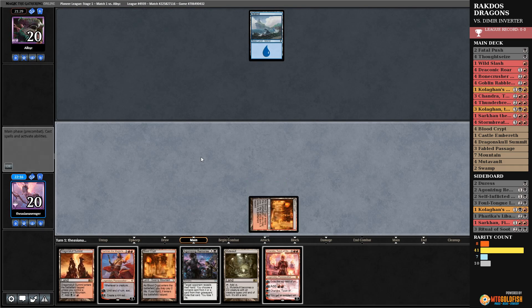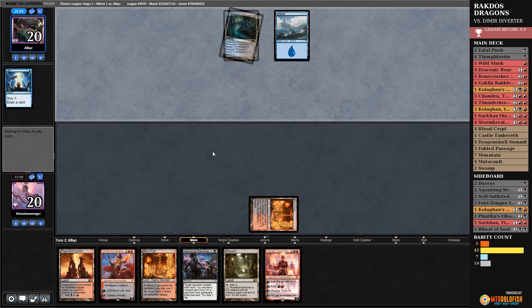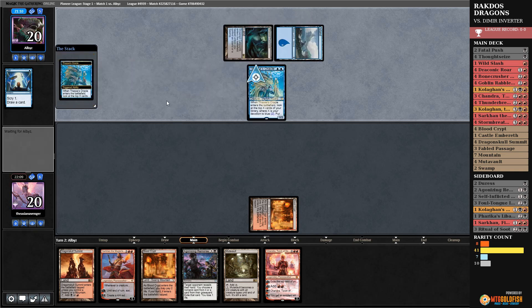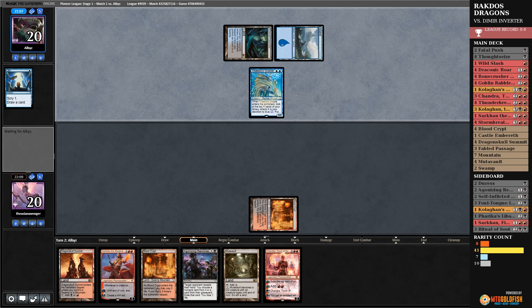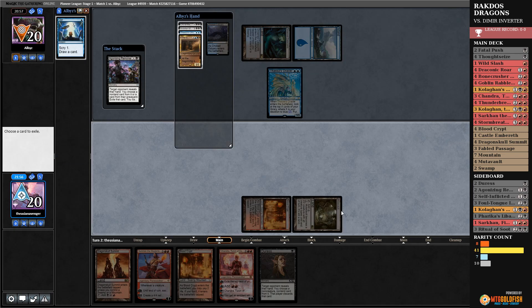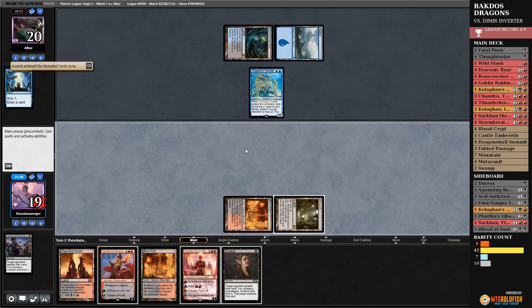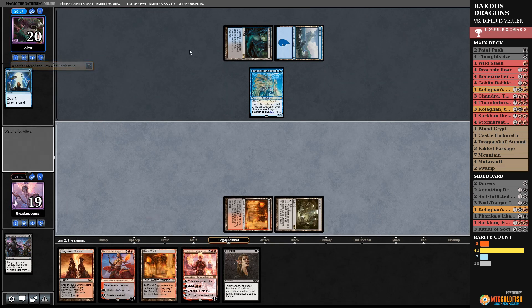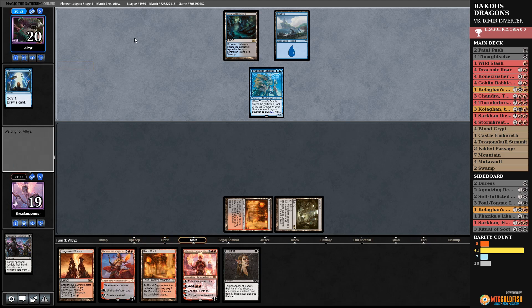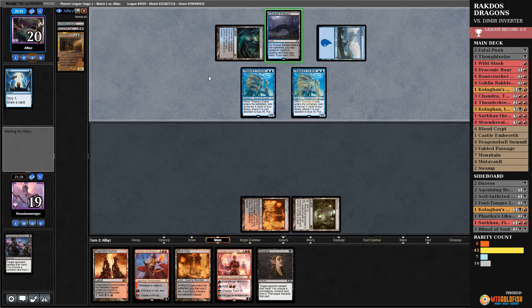They opted and probably got Thought Erasured. That's a good one. Let's take a look — this is definitely the Inverter deck. Their hand has Scarab God, Inverter of Truth, Thassa's Oracle, Cry of the Carnarium — they're looking for lands. Hopefully I find something like a Thoughtseize or Agonizing Remorse to hit something useful. There's Thassa's Oracle number two. They're scrying and looking for lands, devotion of four, and there's Choked Estuary.